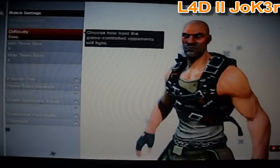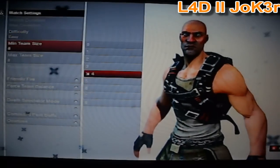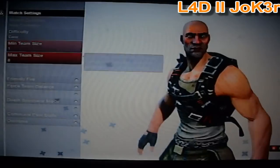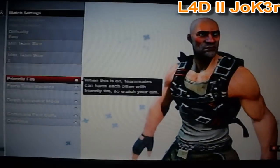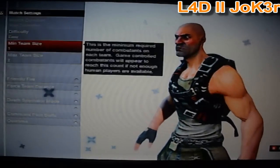You're going to want to start up a private game with difficulty easy, minimum team size of 1, and maximum team size of either 2 or 1. You're going to want to remove friendly fire, just in case a friend joins a ninja game, and remove team balance so you're only against 1 AI bot.